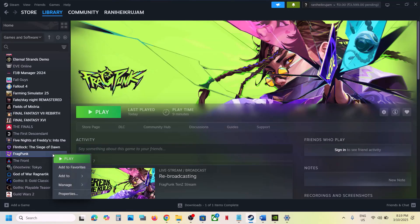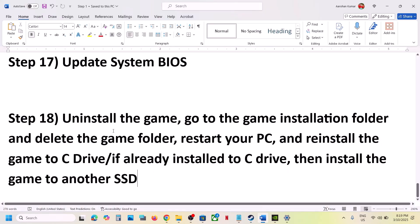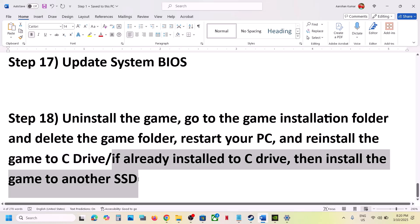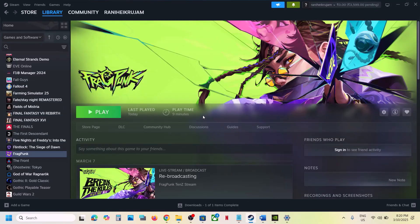The last step is to uninstall and reinstall the game to a different drive. If nothing is working, right-click the game, select Manage, and uninstall. After uninstalling, go to the game installation folder and delete the game folder. Then reinstall the game to the C drive. If it's already on the C drive, try installing to another SSD and check. One of the steps in this video should help you run the game successfully.